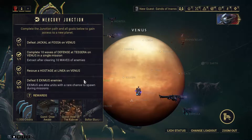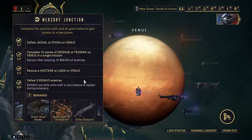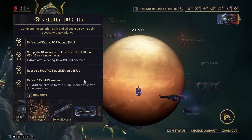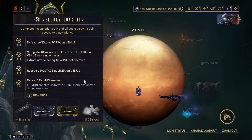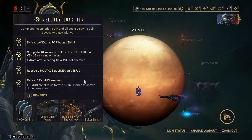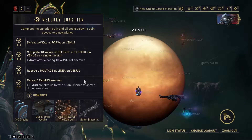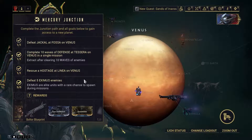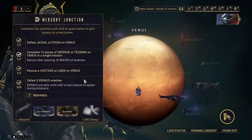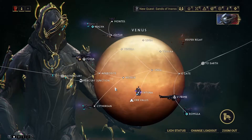If you do go and hit the Mercury Junction, the main good thing about it is the Once Awake quest. You can't do the Howl of the Kubrow and it's not really needed, but the Once Awake quest is something you really need to do because it really starts off your journey on quests and story lore that you'll need in the future when you have to unlock the other larger quests in the game.